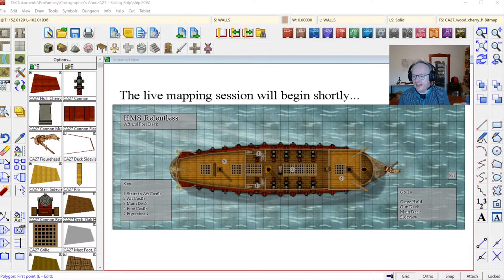The topic is sailing ships. As some of you may know from my Facebook presence, I'm a big fan of the age of sail, sailing ships in general, and games with ships and everything nautical. Tonight I want to use Campaign Cartographer to create a deck plan for a good old 18th century sailing ship — something like this, only a little bit smaller.